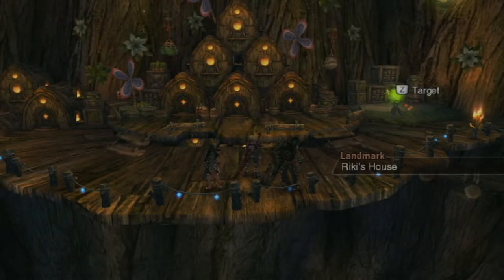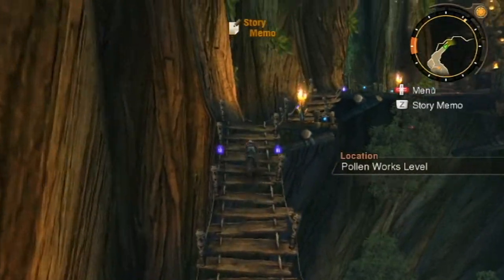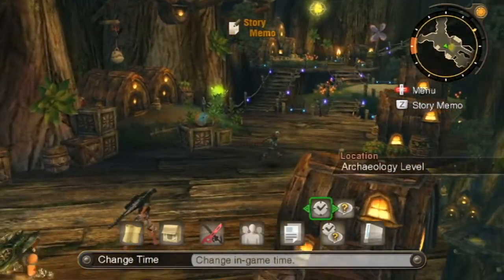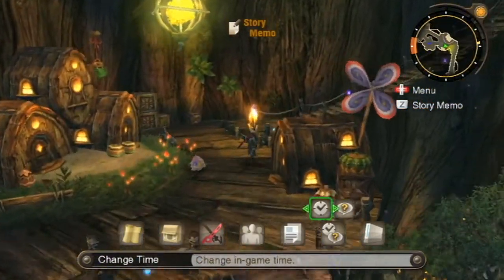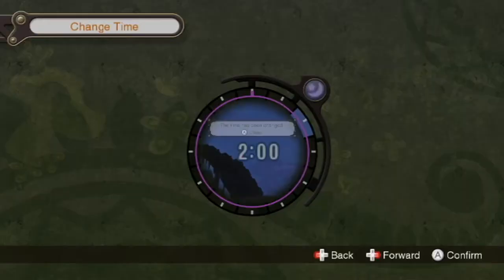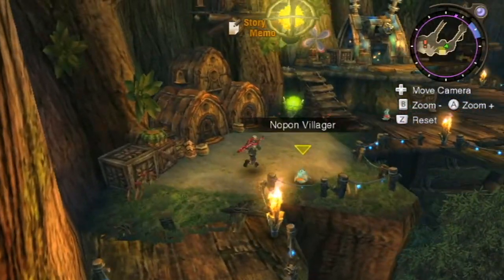Let's go back to Frontier Village. I'll put my keyboard back where it goes so I don't accidentally knock it over while recording. Ricky's House? I think it's day now, so I'm probably gonna have to change the time again. We should be done with this quest now, which means we should only have one more. I accidentally almost jumped off the edge right there — that would have been less than ideal.